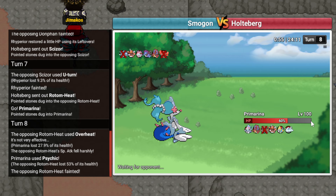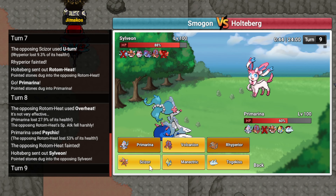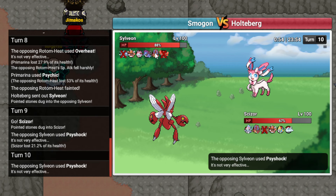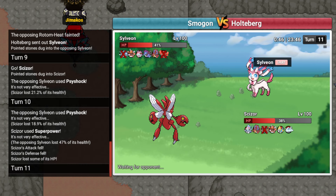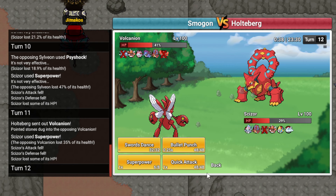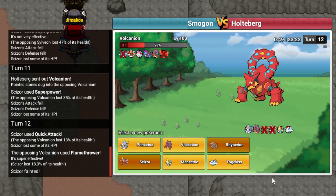Goes Sylveon. I'm gonna go Scizor and then Superpower into his Volcanion. He stays in to Discharge me again - strange behavior. I'm gonna Superpower again. Yeah, we get the damage off. If I Quick Attack here I'll put him in range of Rocks so he can't switch in again. I'll just Quick Attack. I don't need this. I think I can win without it so I'm okay to sac here. But he's actually not in range of Rocks, but whatever.